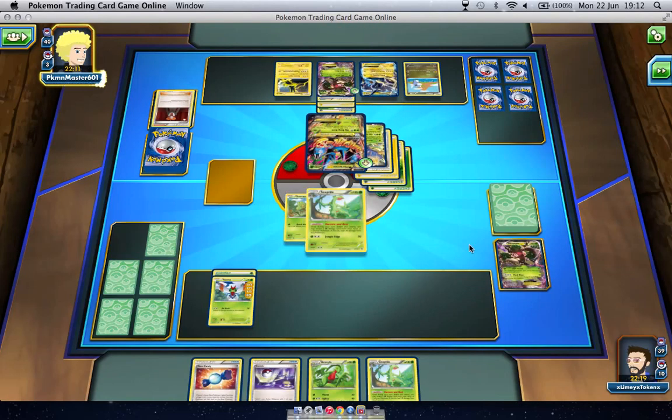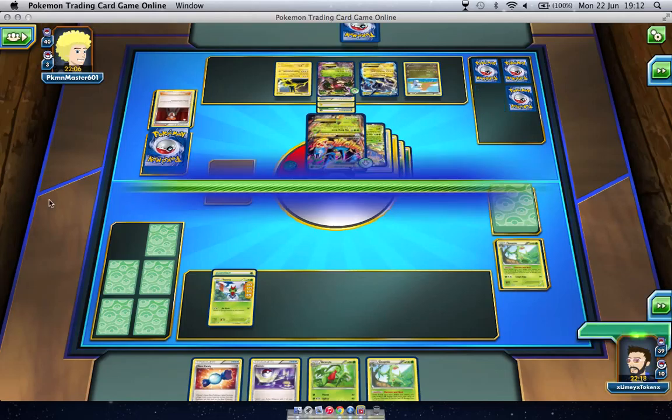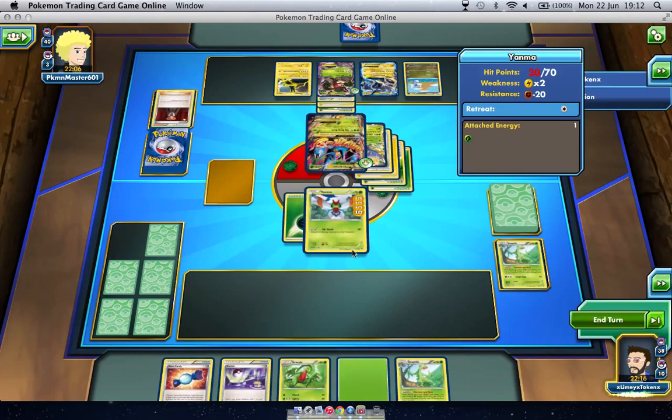Heracross is going to take care of Sceptile and take another prize for that. Yanma is going to come up. I find it pretty ironic that Bugs concede.